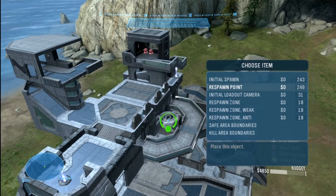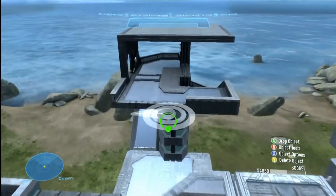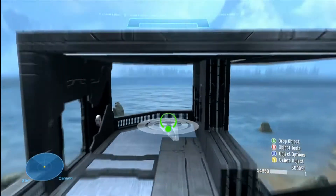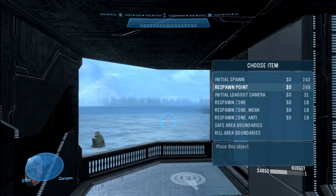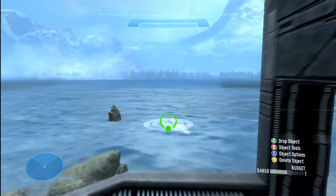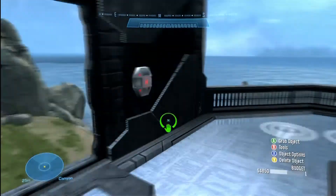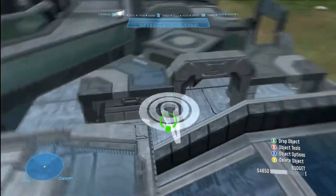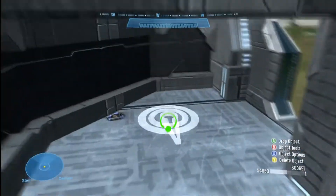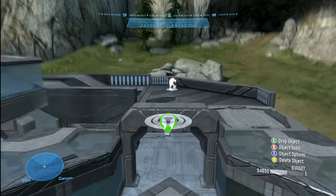Next I set up respawn points, and I don't do anything with these — I keep them neutral and just place them down. If there's an area I want to be a more likely spawn spot, I put two or three there. Having two respawn points in one area doubles the spawn chance there compared to a single point elsewhere.